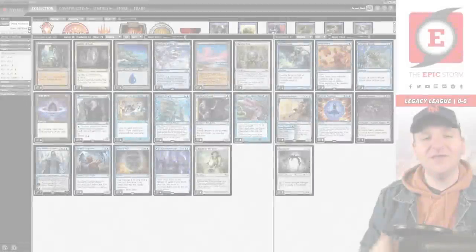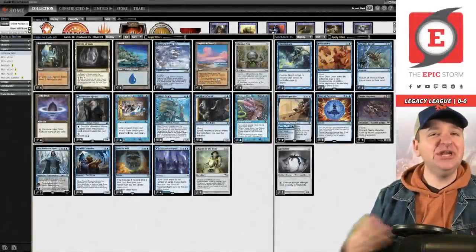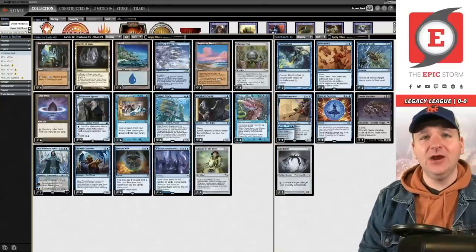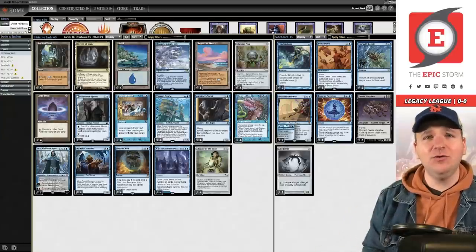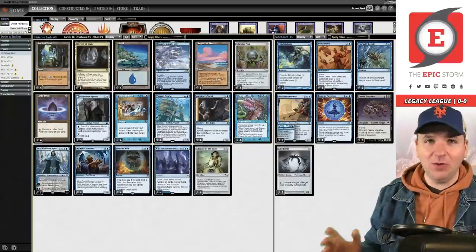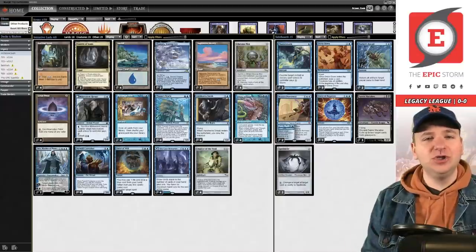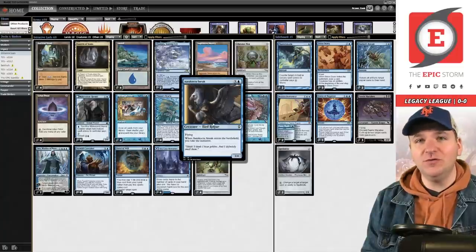Welcome back, Storm fans. I am Brent Cook and today we're playing Mono Blue Initiative Combo — Initiative Lash, whatever you'd like to call it. This is a donation deck from our very good friend Garrett Yaki. Garrett has actually submitted the Thought Lash combo in the past; you can find those videos via the card above. Garrett wanted to show off their creation.